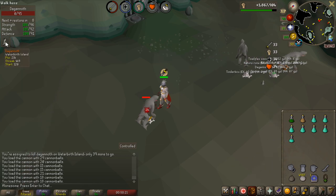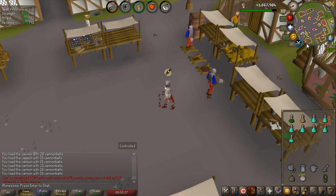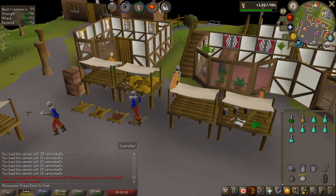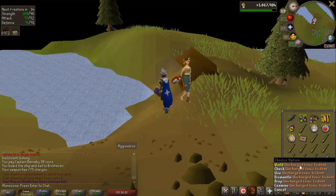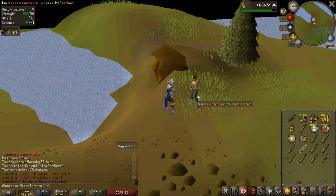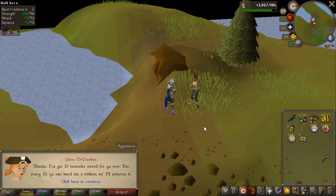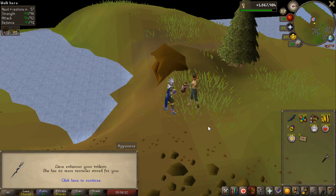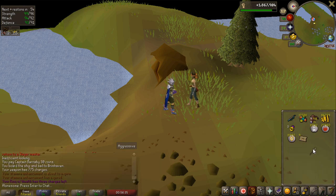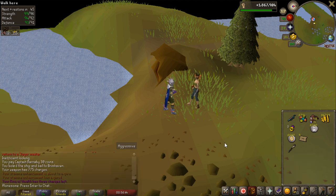Two things in this clip: I'm about to get my 450 tasks completed for a lot of points — there we go. The second thing is I'm only 166,000 experience from 99 Hitpoints, so I really want to get that in this video. Something I haven't done yet is turn 10 kraken tentacles into the Kraken trident, so I can hold up to 20,000 charges instead of 2,500. It makes it way more convenient so I don't have to go to the bank between every single kraken task to recharge my trident.